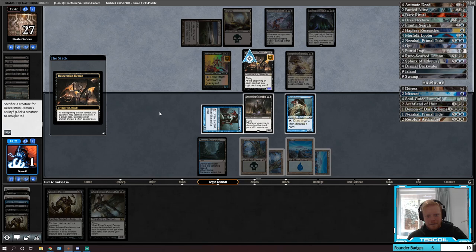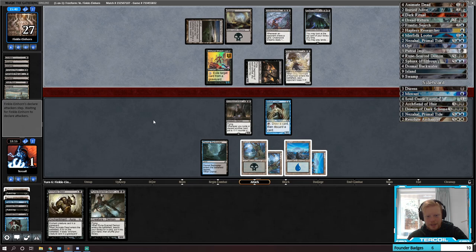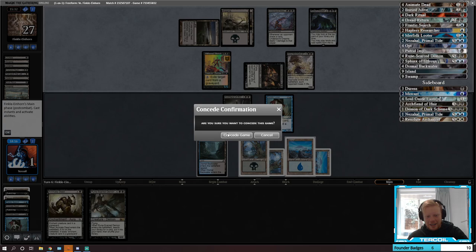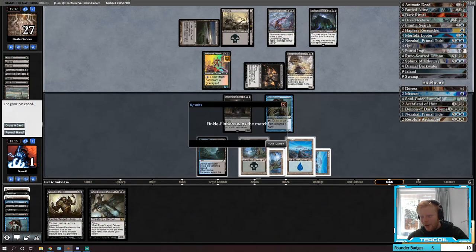We're down to one. We can sac a Looter — unfortunately that embiggened it. It's otherwise we have to trade with Ifnir, and that sounds bad. Also we die on our upkeep, so GGs. Oof.